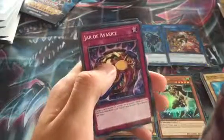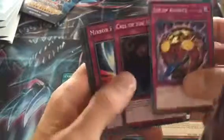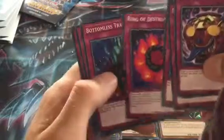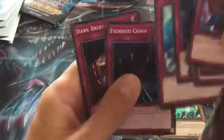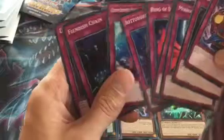For trap cards we have Child of Avarice, Call of the Haunted, Mirror Force — wow, really good — Torrential Tribute, also very good, Ring of Destruction, Bottomless Trap Hole, Compulsory Evacuation Device, Phoenix Wing Wind Blast, and Dark Bribe. Wow, really awesome trap cards in here — not bad at all. They have really pushed this starter deck well with many many good reprints.